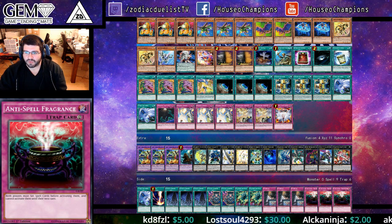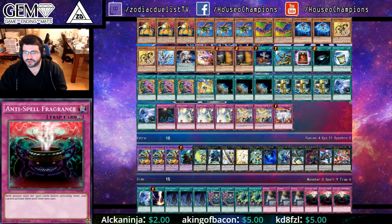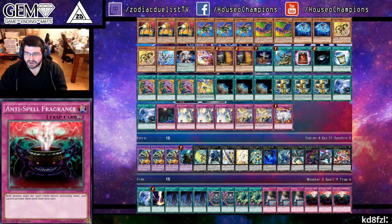Round 3 vs Metal Foes — lost the dice roll, won 2-0. Game 1, he opened Gofu, Metal Foe pops the tokens, brings a counter, set 2. I make Tsukiyomi and 2 backrow and passed. He activates Metal Foe again over the token; I Twin Twister the Metal Foe and the counter, he activates another set counter. Dimensional Barrier and win next turn. Game 2, I don't remember much, but I went with a very strong hand going second.